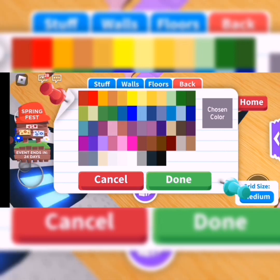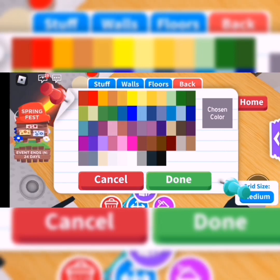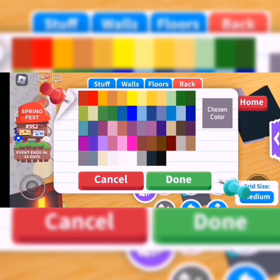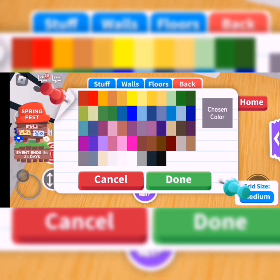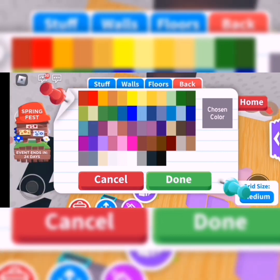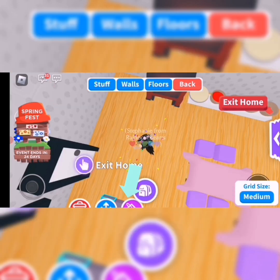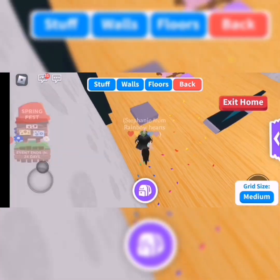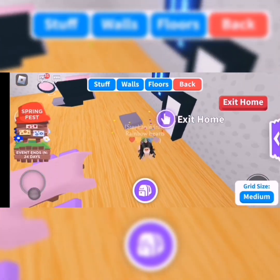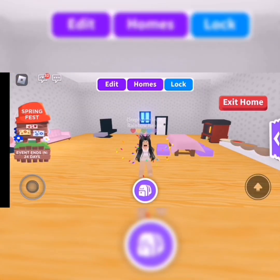I want that gray but I can't find it. I really like this color and don't want to change it, but I can't find it in the color picker. So click the other brick, then click the bucket of paint, then click done — and it'll match the same color. That's it for that one.